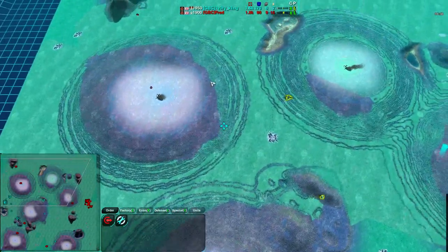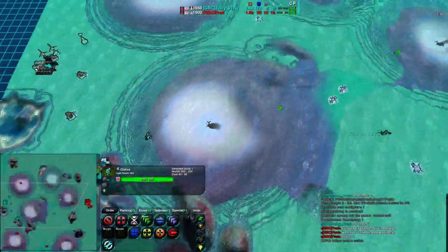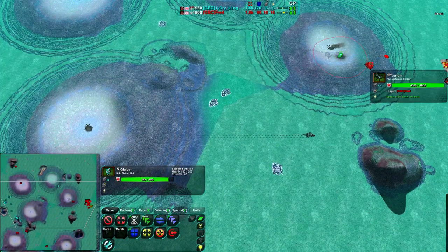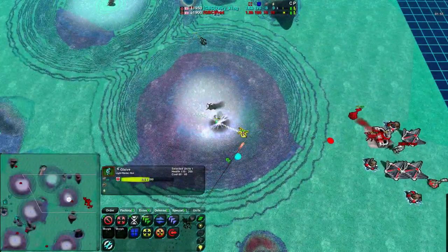The thing is, fleas are essentially destroyed by any unit. Glaives are fast enough they can get around the map and just destroy any unit they want, really. But since the Venoms can deal damage now, that does change things a bit — or might change things a bit. We will see.